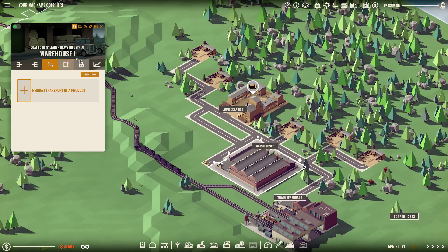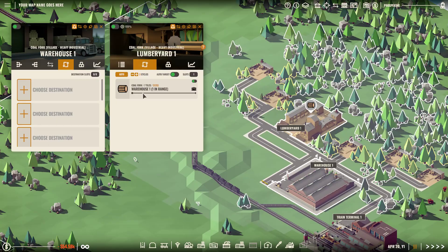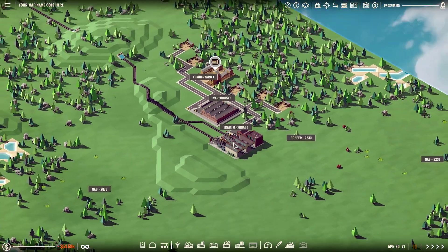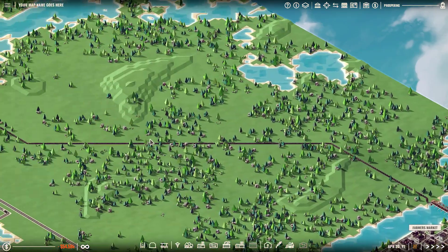So what we have set up is the warehouse — the first link in the chain. The lumberyard is sending it to the nearby warehouse. We have a train terminal connecting warehouse one and warehouse two.